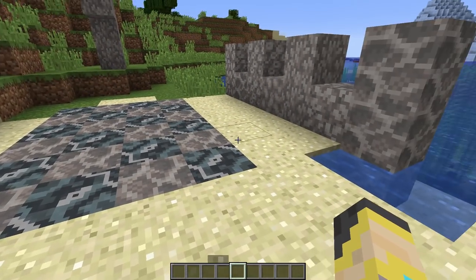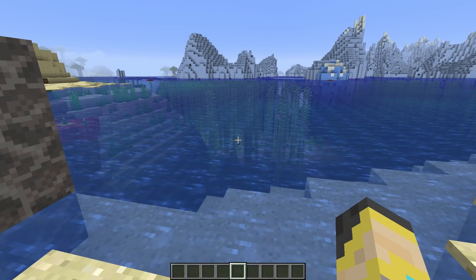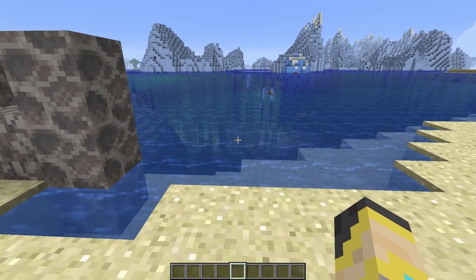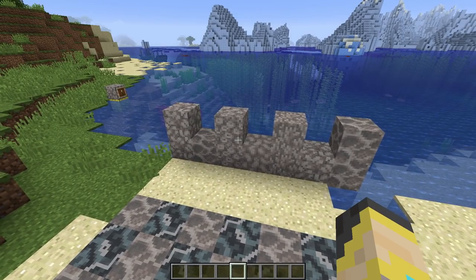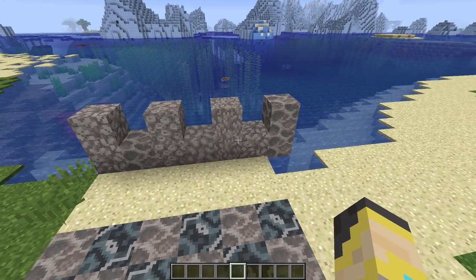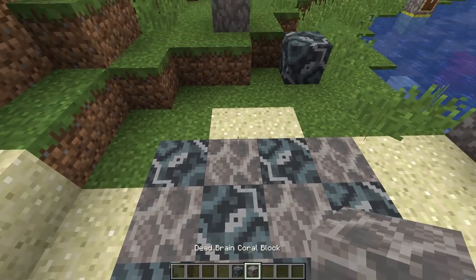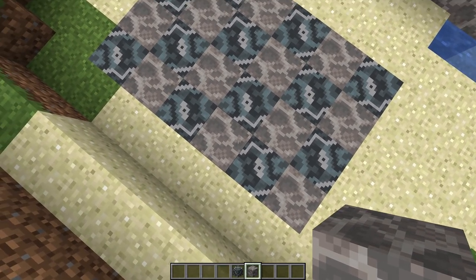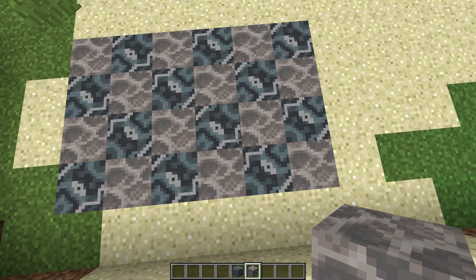Moving onto the mainland, we have dead coral blocks. Coral definitely is an option for general decoration — you can put the blocks underwater to spruce things up. Dead coral blocks can also be used for a few different things on land. Here I'm making a castle wall by alternating patterns — I'd suggest sticking to one or two types rather than every block being different. You could also make a cool floor using gray glazed terracotta and dead brain coral to create an interesting pattern.